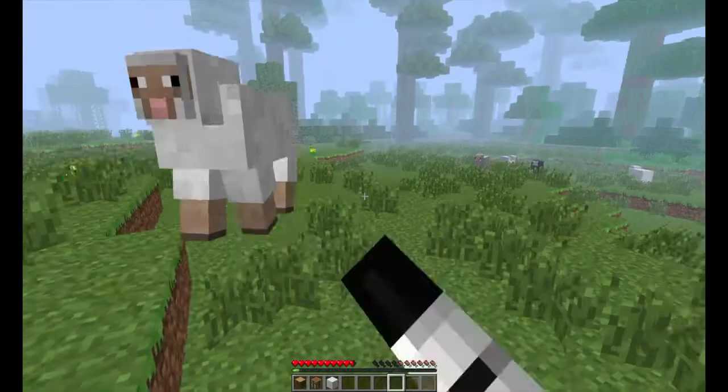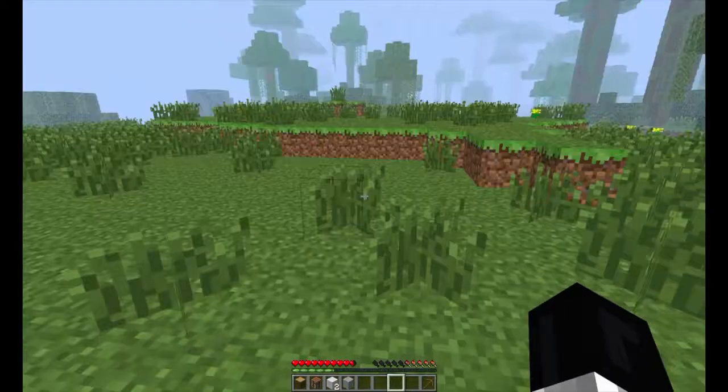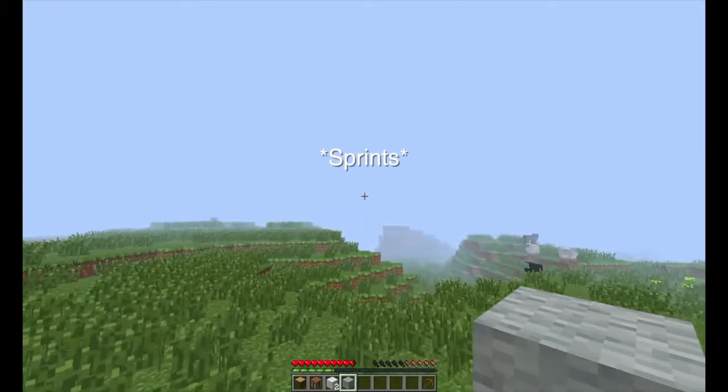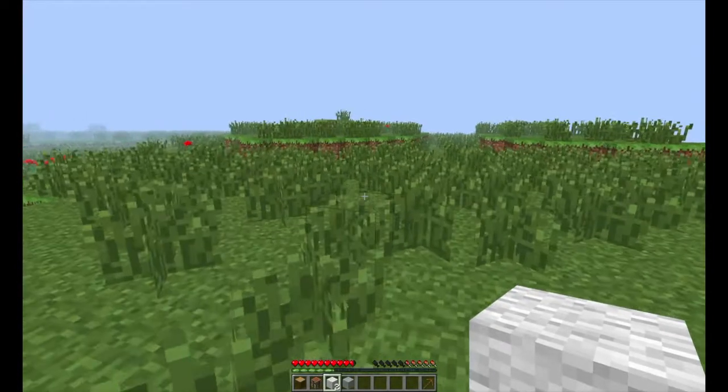I'm not sure if you can make more colored beds. I don't think it matters because the color seems red every time. Oh, there it is — light gray wool. I'm going to starve in a second so I need some food. These useless sheep don't want to give me anything except their stupid wool.